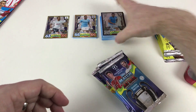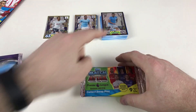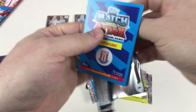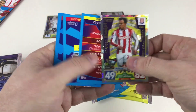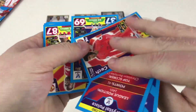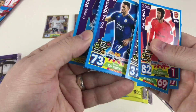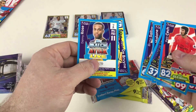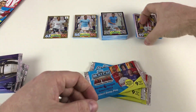Now we're going to do the packets from this collection. These are the special packets from Tesco which include International Star cards. We've got Xherdan Shaqiri Man of the Match — awesome — Crystal Palace, lots of backwards cards, Peter Cech, Andros Townsend, Romelu Lukaku, Vincent Iborra, Scott Malone, Bruno Saltor, Danny Rose Pro 11, and our International Star is Kevin De Bruyne! Very, very good cards — very happy with that.